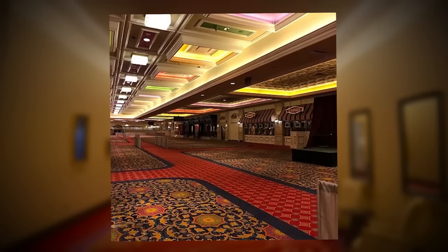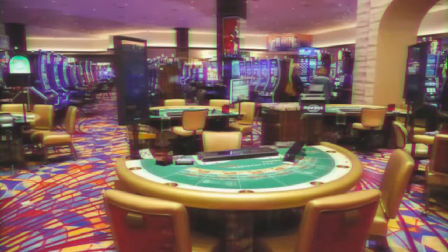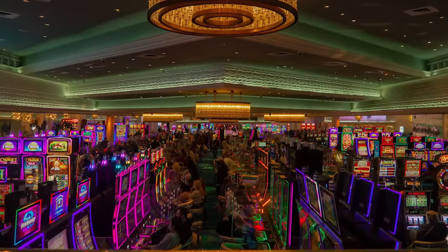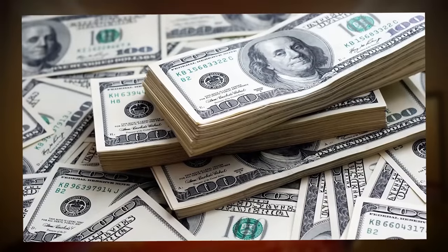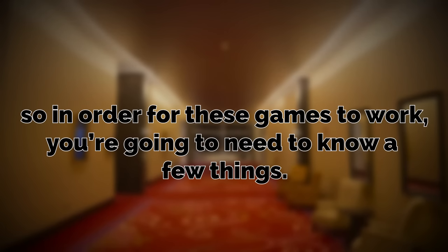When you walk into the casino, you'll see a ton of different things — roulette tables, cards, dice, slot machines, pool tables, and literally anything else that's in a real-life casino. Now, obviously the backrooms doesn't have standard currency like the US dollar or the euro, so in order for these games to work, you're going to need to know a few things.